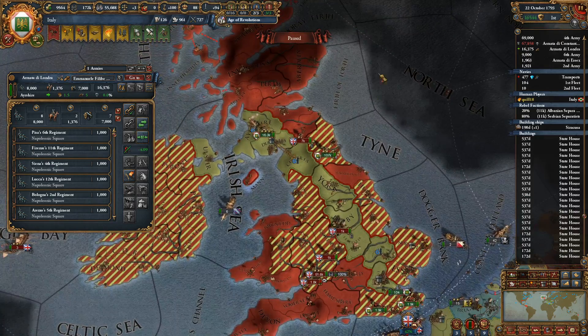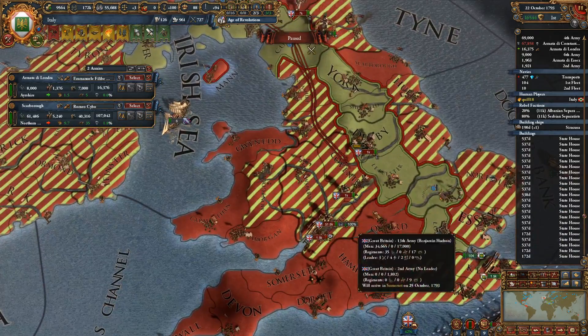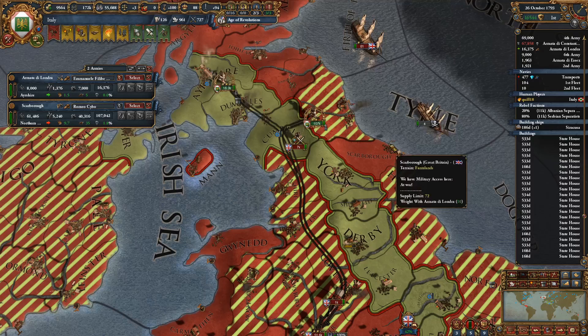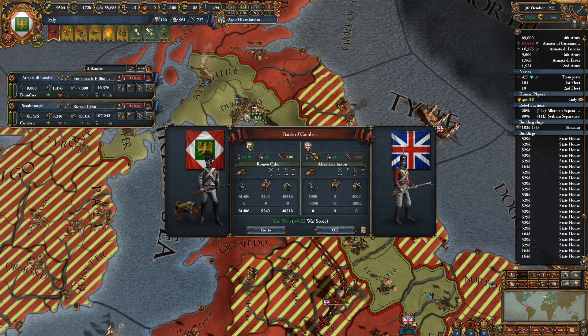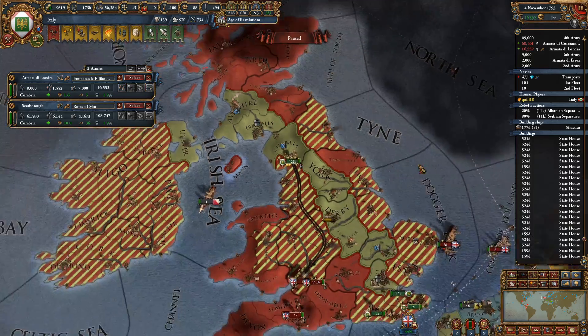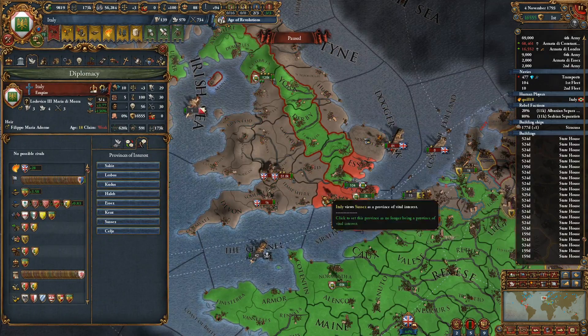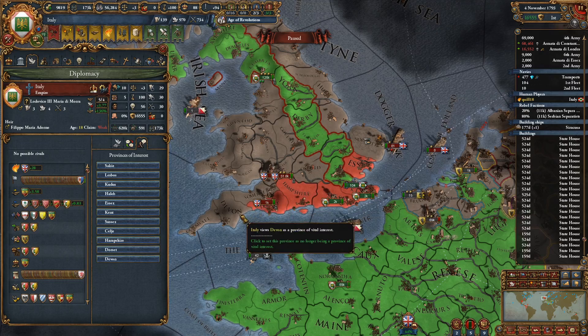Part of me was thinking maybe I should just spend to breach the walls. Alright — catch these guys, smash, and move south. What do we have? 44% war score. That's great. I may as well — oh, I did mark some provinces of interest. I'm going to flag a few more because maybe Canada will decide to give me some land.